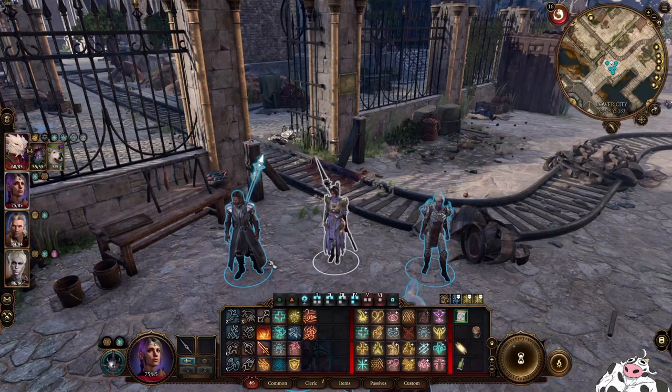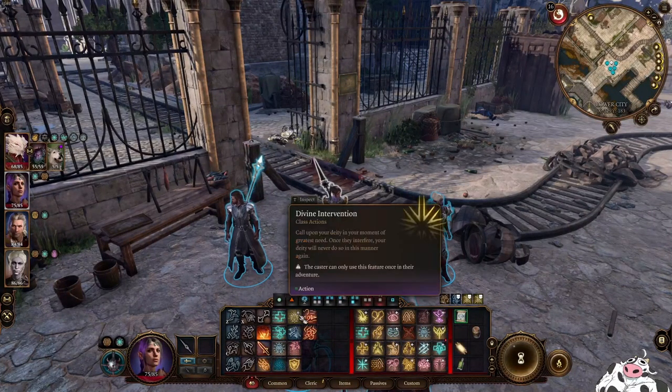Hello. So while I was checking out Divine Intervention, I found that you could actually summon yourself a legendary weapon. Do take note before you use this that Divine Intervention can only be used once per adventure. It's not once per long rest or anything like that — you literally can only use this one time.